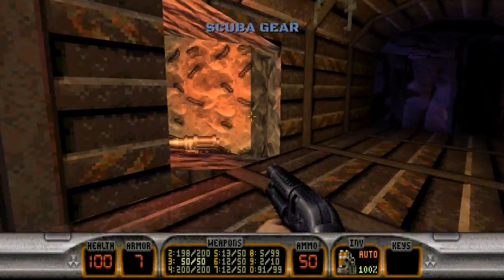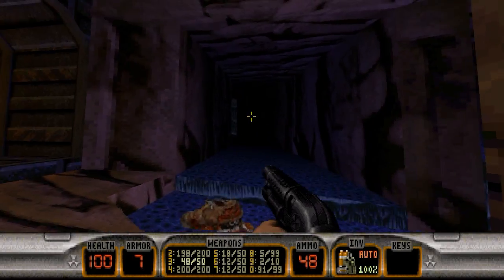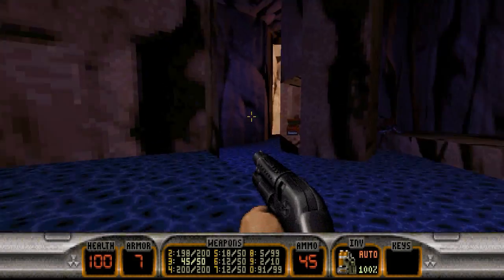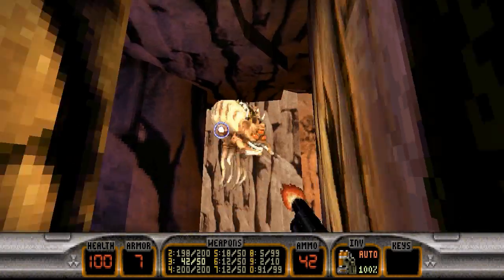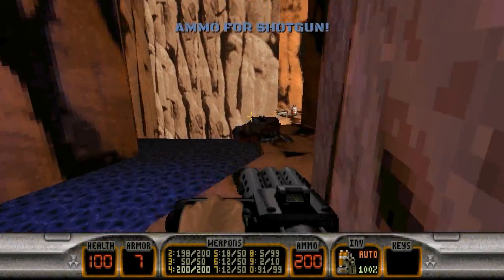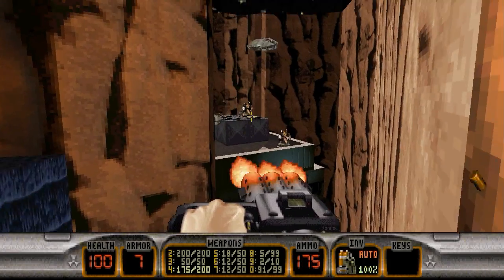With a name like Flood Zone, you may have an idea of what this level's gonna be like. Starting off here we have some Octabrains that we'll take out like this. Oh, there he is — I was about to say, I know there's three in this area. Let's grab that shotgun ammo, walk along the cliffside here, and we have some enforcers and some sentry drones.